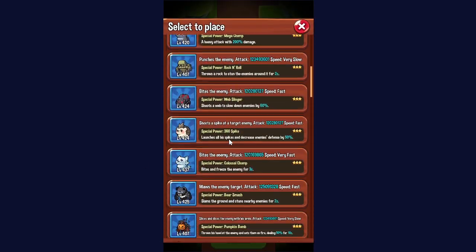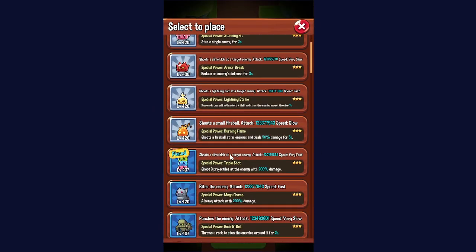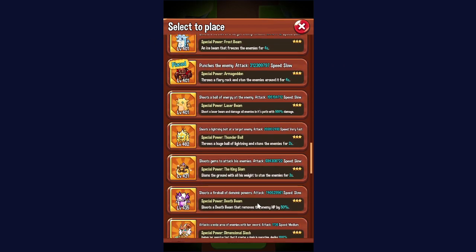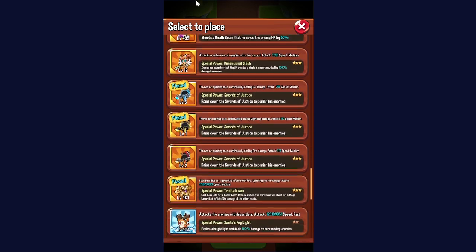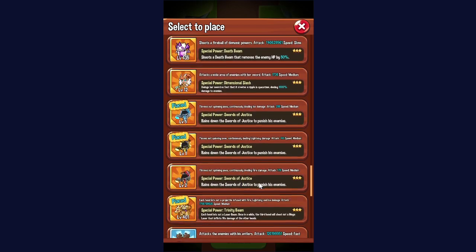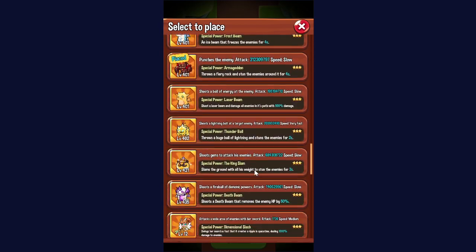Let's say you do have some levels on your Stacky before you switch to your carry — Stacky could be played back here. Your back row is generally pretty flexible. This Electric Guy is pretty good. If you do get a Felina, you can put a Felina there, just don't level her too much — not very cost effective early on. This Fire Guy as well, not the greatest, but the back row's pretty open. When you do get a global ability, always put it in the back.